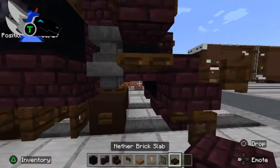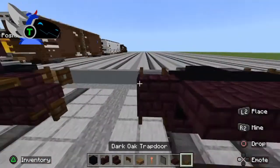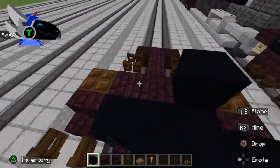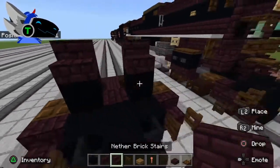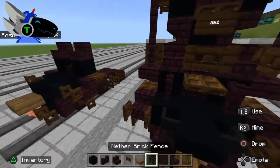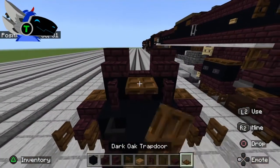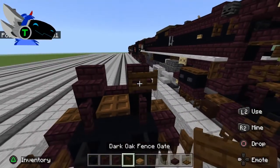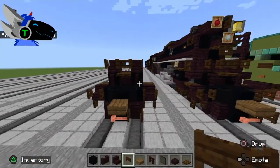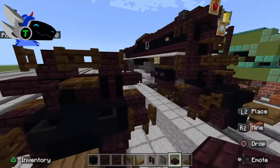Get out a nether brick slab and go one, two, three like that in the back. Then get out your dark oak trapdoor, something like that, then black concrete there, nether brick stairs also there in the middle. Then get out nether fence and place two of them, then a dark oak trapdoor goes right there in the middle, dark oak fence gate, and then dark oak fence gate in the middle of those. Then take out nether brick slab and place two of them on the ends like that.